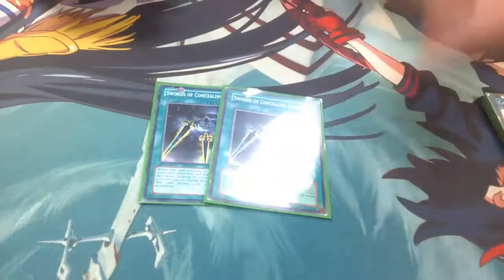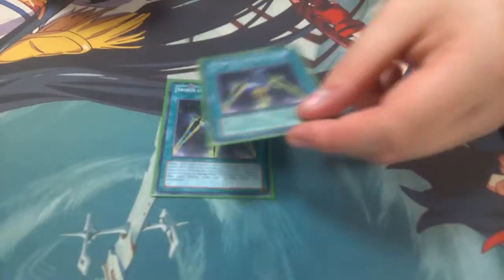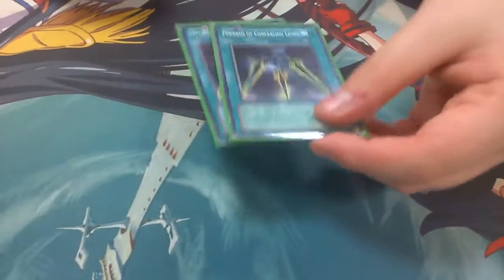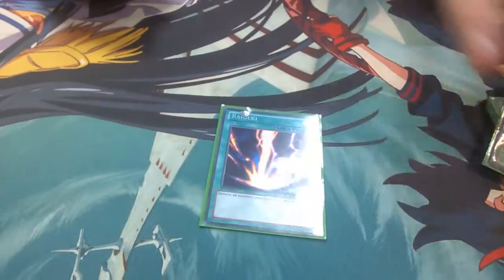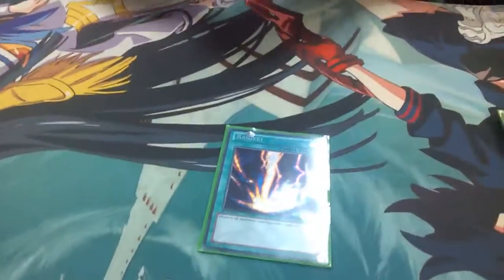Two Concealing for the Blue-Eyes matchup and the BA matchups at our locals — it's just a great card. Raigeki because when you go first you don't need it in the main, and you want to side it in later.